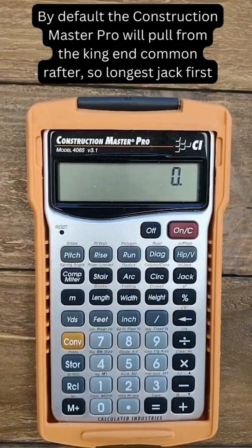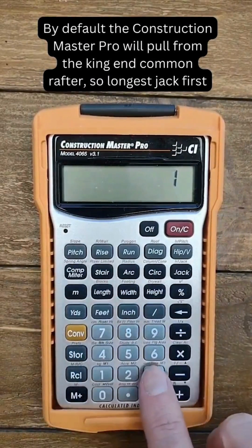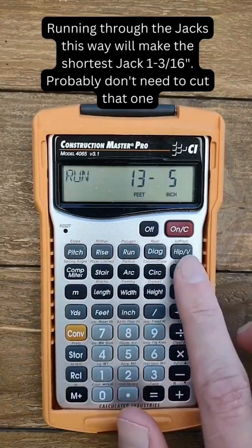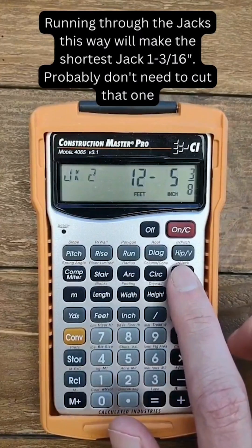By default, the Construction Master Pro will pull from the king and common rafter, so longest jack first. Running through the jacks this way will make the shortest jack 1 3/16th of an inch — probably don't need to cut that one.